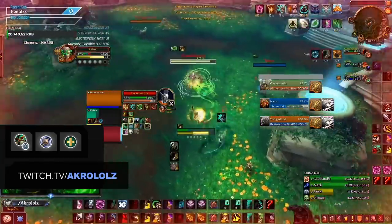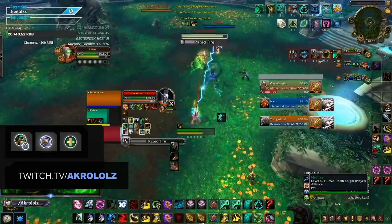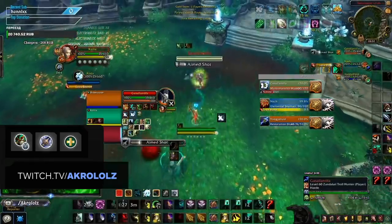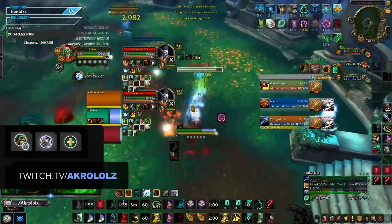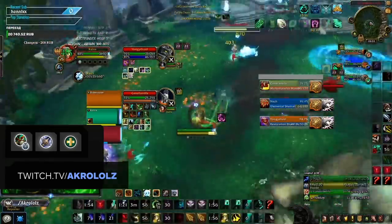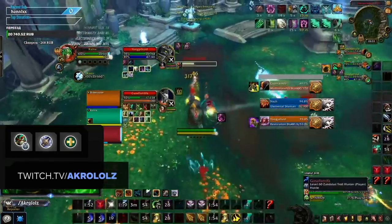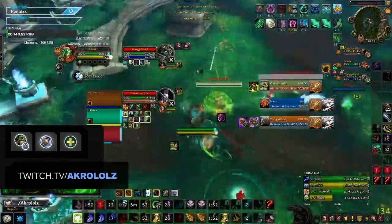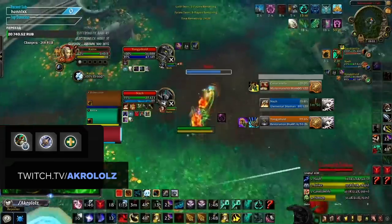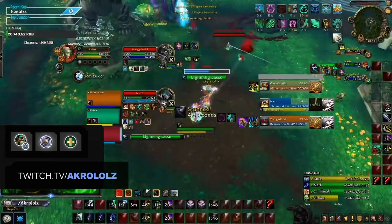Swap the Warrior out for a Windwalker and we have our second comp, Windwalker Death Knight. Similar to the Warrior, this composition is very cleavey, meaning you can pick a target and tunnel them down. There is a little more involved with the ability to combine grip with leg sweep. Nonetheless, this is very easy to pick up and play and incredibly strong. Mistweaver is the preferred healer for the extra leg sweep and instant crowd control, but any healer other than a Priest can do very well.